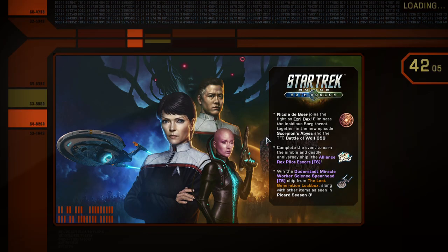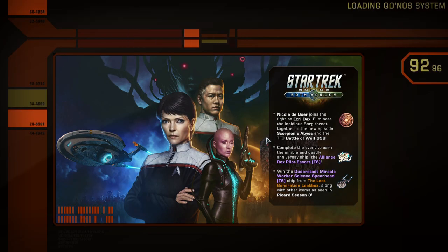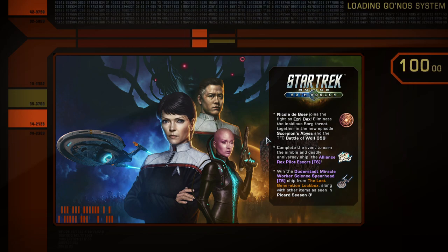That's where you select ships and customize - you can decorate your ship.